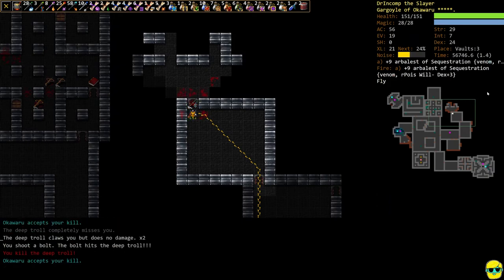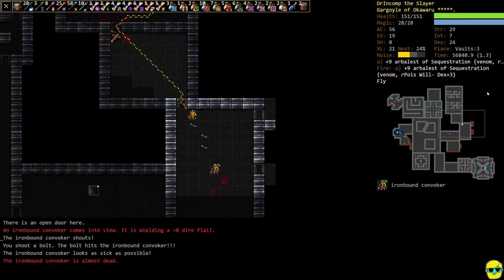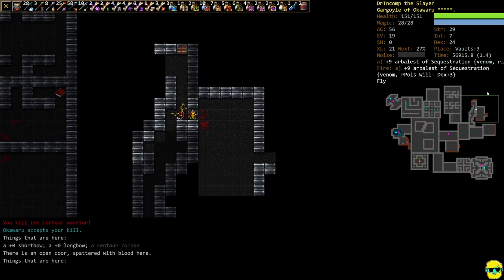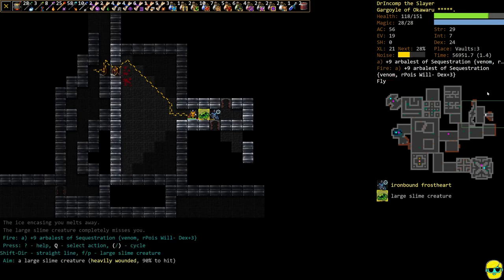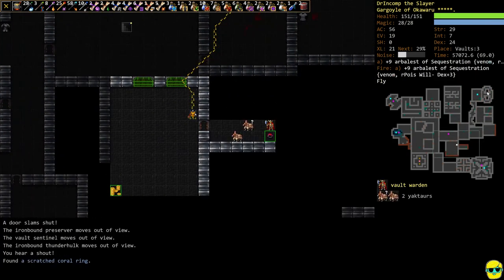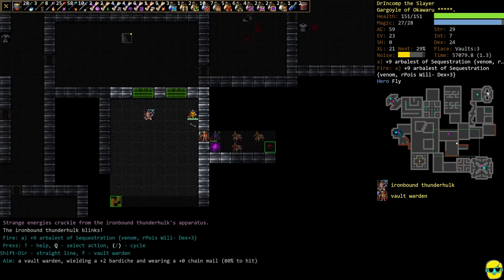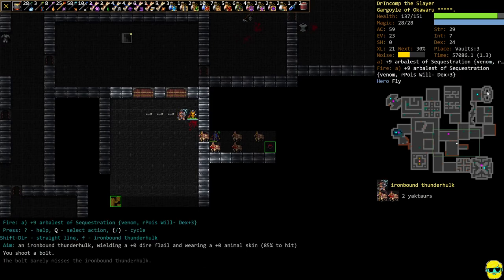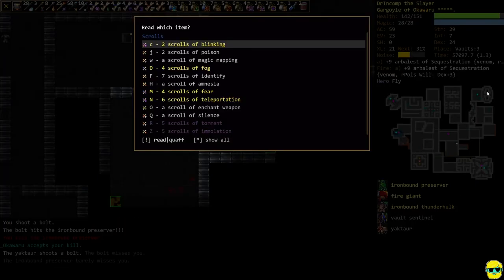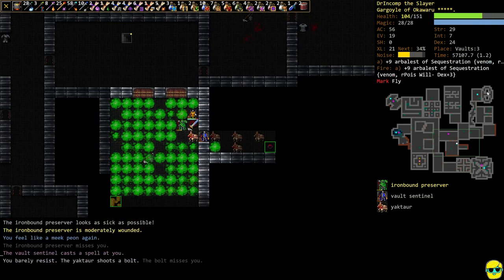We got a weapon from Okawaru — an air ballest of freezing. Thank you so much! We'll just keep mowing things down. Some of those cold spells explode on the walls or require the walls, so you really want to try to stay away from the wall. I need to kill this guy, he's messing with the door. Reading the scroll of poison.